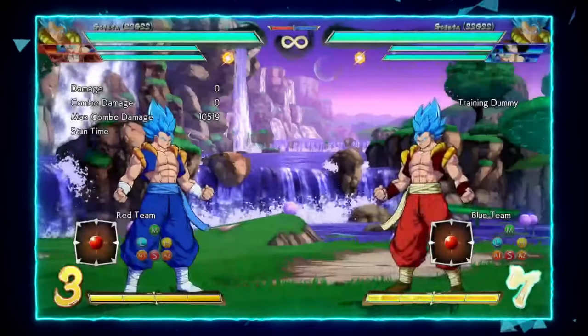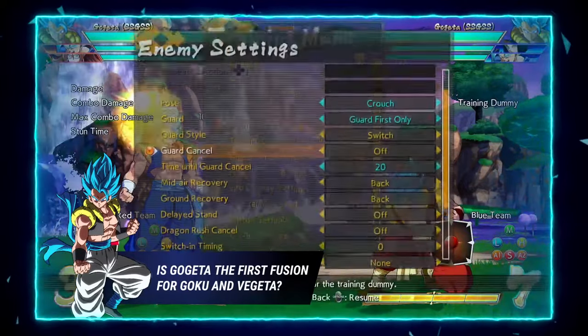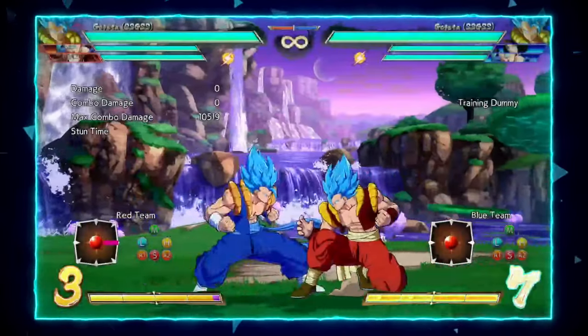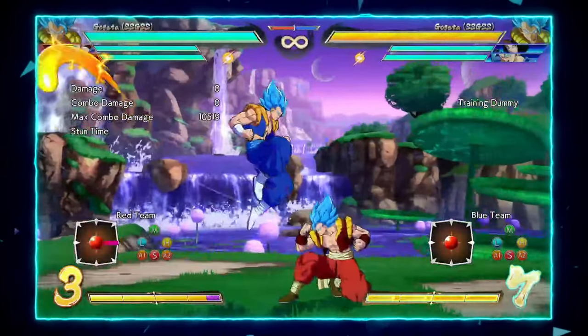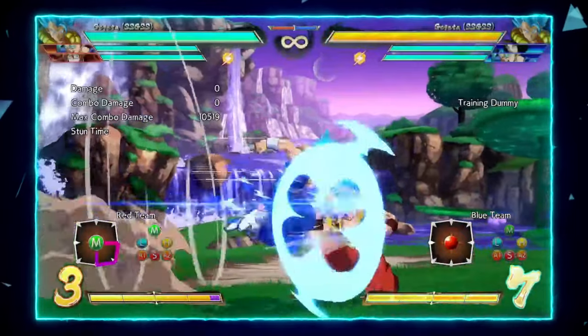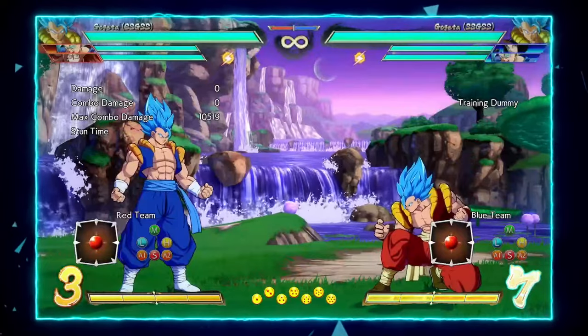The next mix-up he can do with most assists is off of his light into medium rekka. As you can see, there is a gap here, which is why you'll see a lot of Gogeta players stop there as a way to bait reflect. But this medium rekka puts him high enough in the air where he gets his air dash, and the low also has no landing lag. This is the true 50/50 and the most common one you'll see if their team is not built for the 2H mix-up.